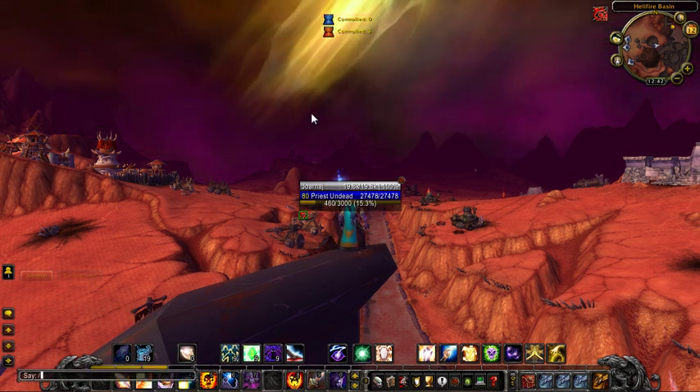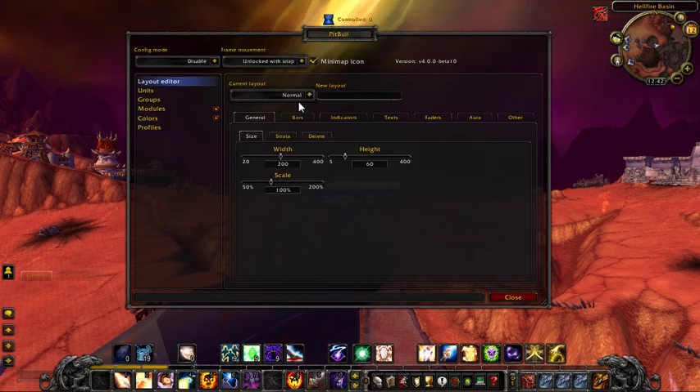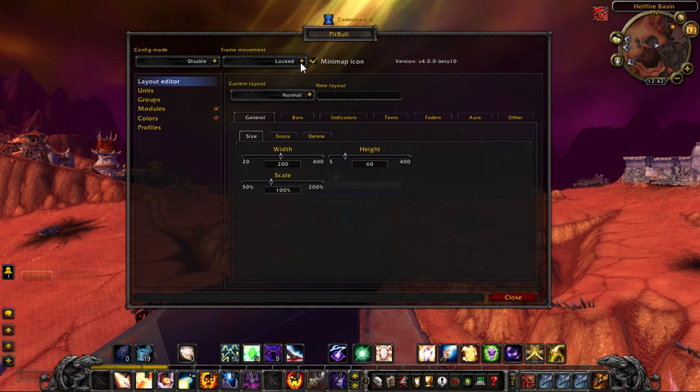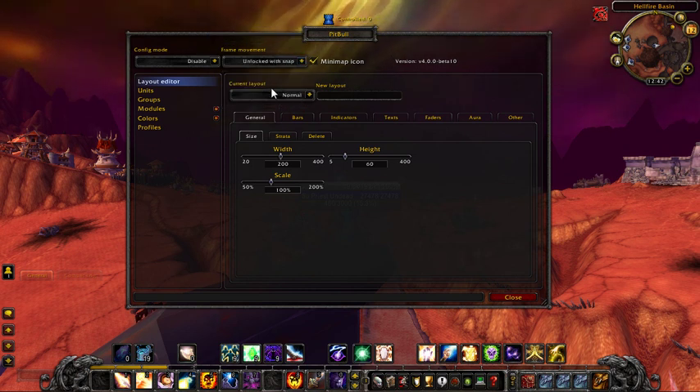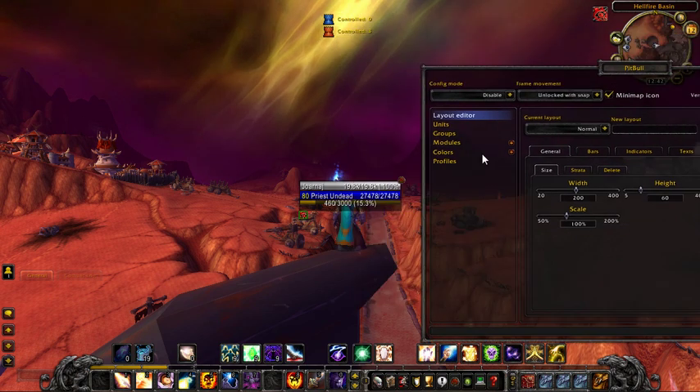The command is forward slash Pitbull, or there is a minimap icon as well. It is currently unlocked on the frame movement. To lock your frames, you just check that unlock. And now I'm going to unlock again and I can actually move this.